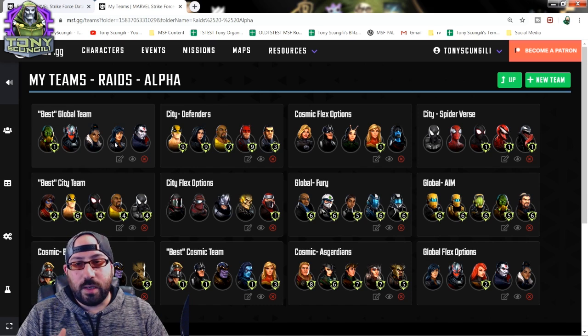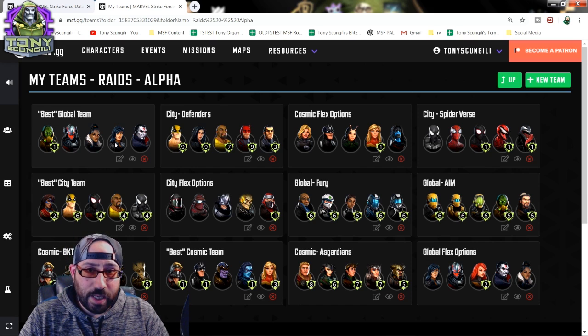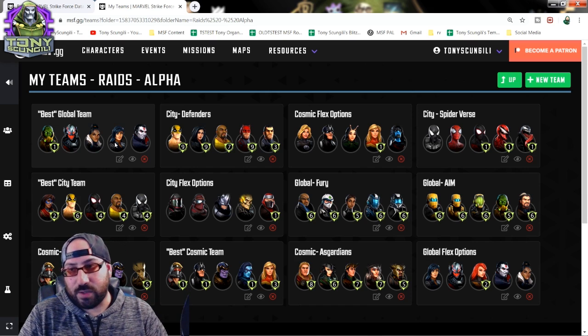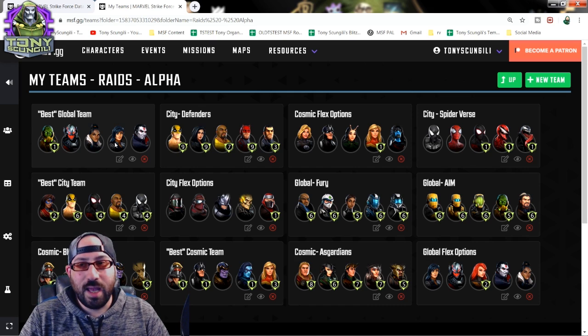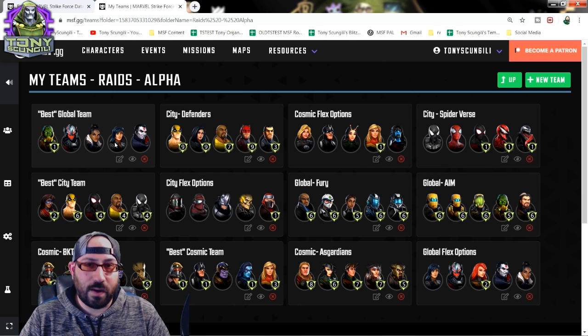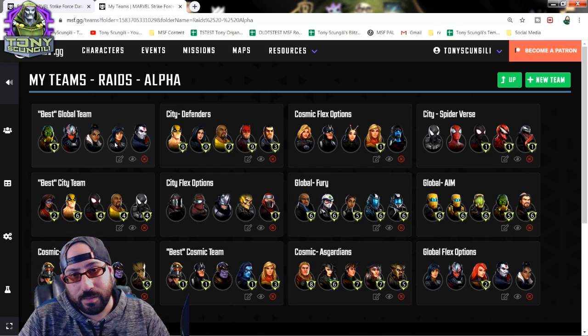These are just the teams I would recommend to any player trying to progress through the Alpha raids. In the next video, we're going to go over the Beta raids and start seeing where the overlaps are - characters that if you invested in here will have additional value moving to the next raid. At the end of this series, we'll look at everything and determine which characters should be invested in because they work in all three raids versus characters that only work in one or two. Thank you guys so much for watching. I've been Tony Skunjili, and I'll catch you later.